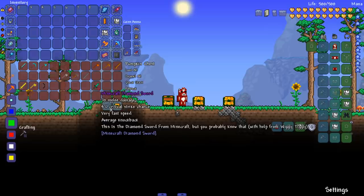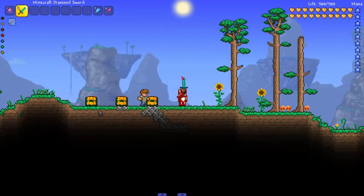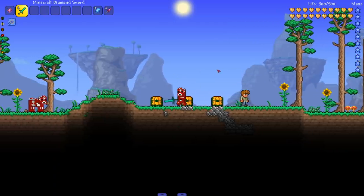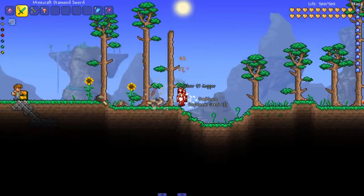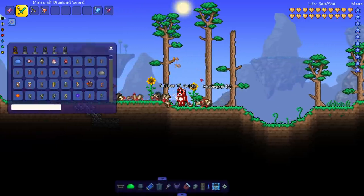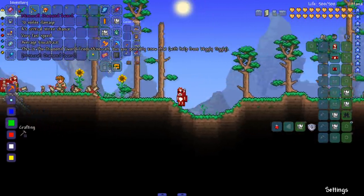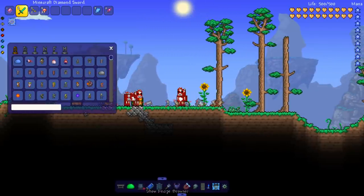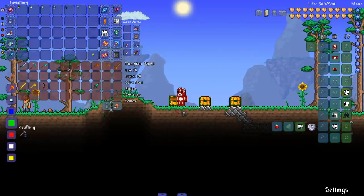Starting with the Minecraft Diamond Sword from the Minecraft Diamond Sword mod - shout out Wiggly Tiggly for help on that. Let's see it in action - looks a little stubby for a Minecraft sword. Spawning in some enemies: it does 70 damage a hit. If you had armor buffing damage you'd do a lot more, but there it is. This seems like good damage for a diamond sword - let's check the recipe. Two diamonds, one wood - okay, it's a little strong then.